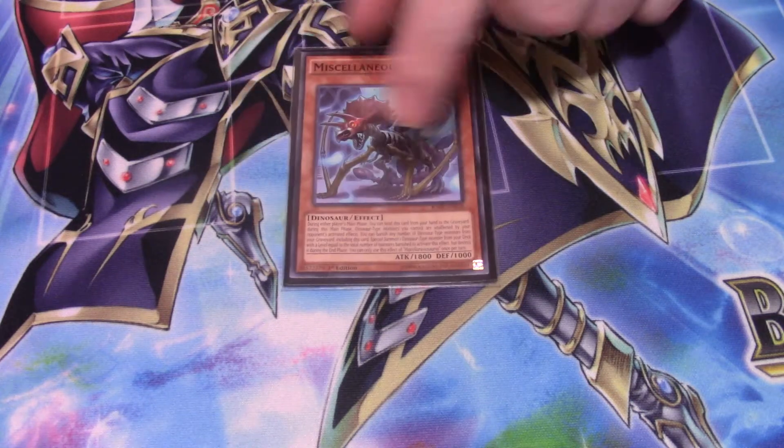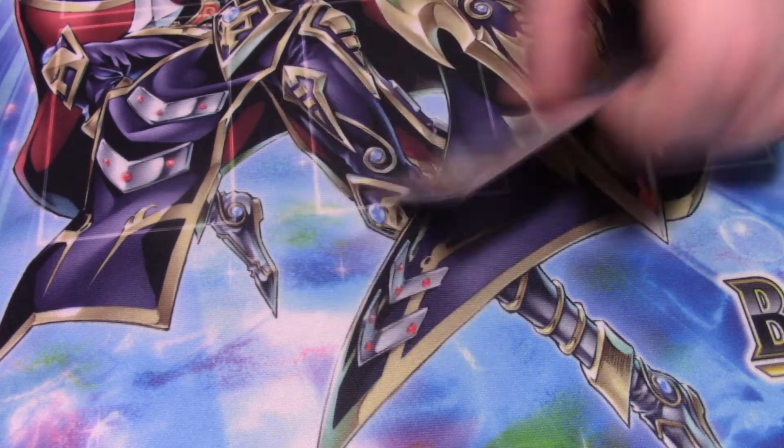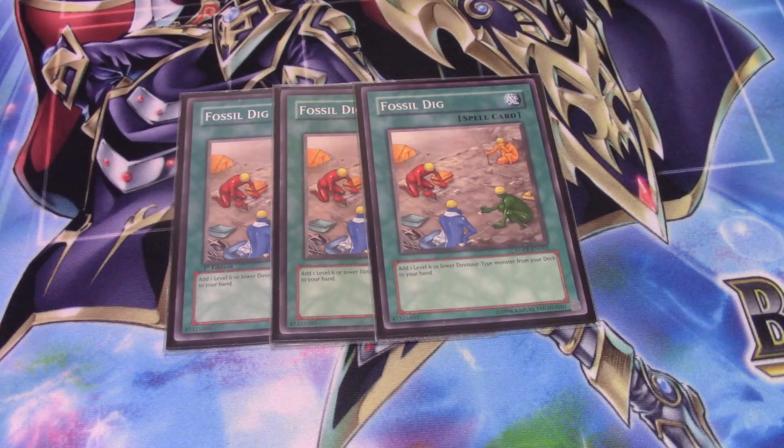For the final monster, I run Miscellaneousaurus, because these cards are Dinosaur-type and you always want to run this card in a Dino deck. It protects all your dinosaurs from your opponent's card effects during the main phase. For spells, it's again a small engine — I run three Fossil Dig, which lets you search out your Dino monsters so long as they're level five or lower.